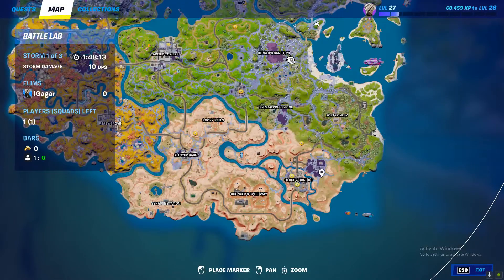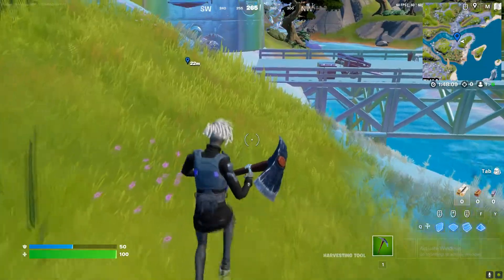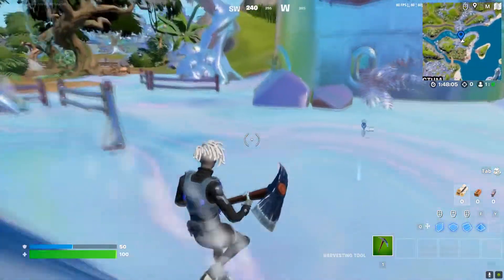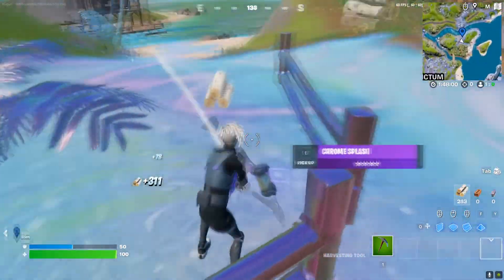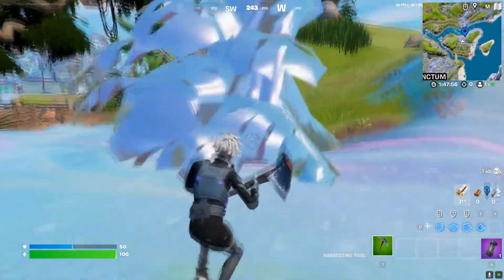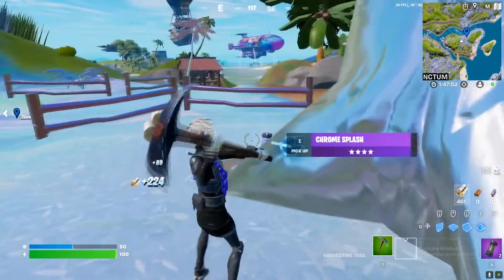Basically, land in the chromed areas like this location here. If you break chrome structures or chrome trees, you'll get chrome splash. Just collect some chrome splash like I'm doing right now.